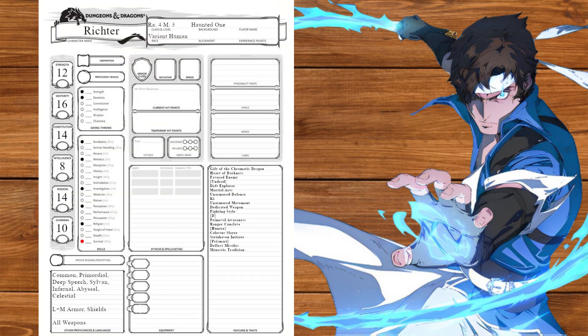Back to monk at level 3 we'll get deflect missiles and our monastic tradition. We'll take the Way of the Ascendant Dragon for breath of the dragon and draconic disciple — he can serve them hot or he can serve them cold, but either way he's serving them hands. At level 4 we'll get slow fall and raise our wisdom.